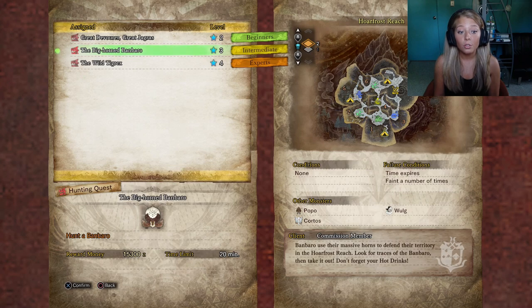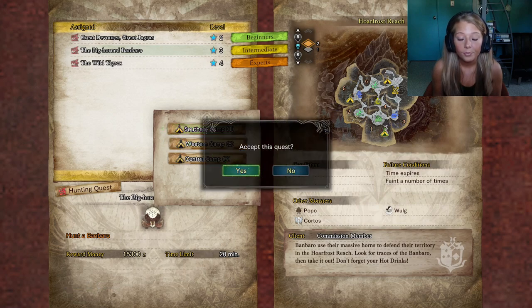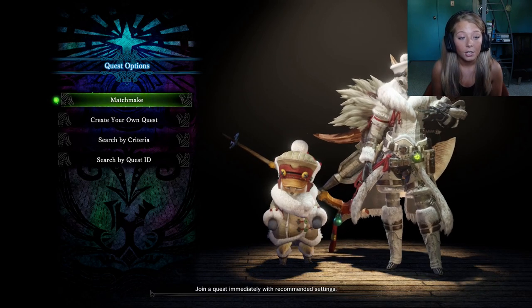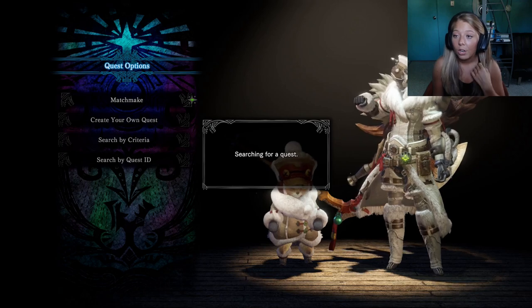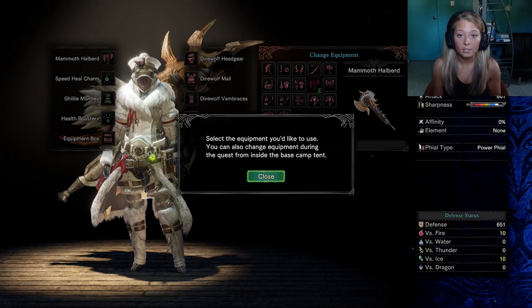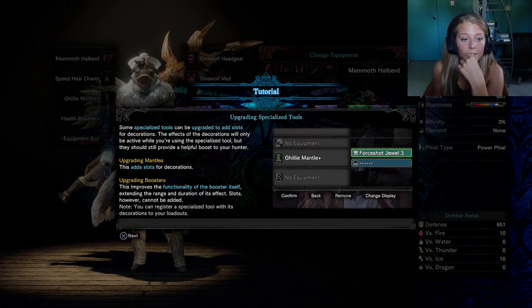Do I get to pick my weapon? It gives me that — let me matchmake. I'm so excited for this game. I've been waiting for Iceborne to come out. They've added a Master Rank too, which is cool. Specialized tools can now be upgraded to add slots for decorations — the effect of the decorations will only be active while you're using the specialized tool. You can upgrade Mantles now — I have so much to learn!